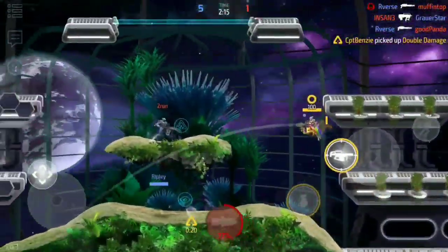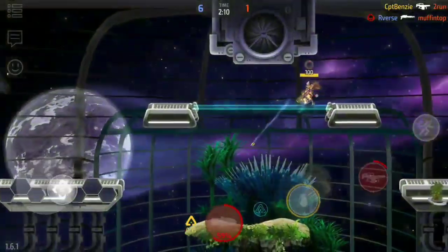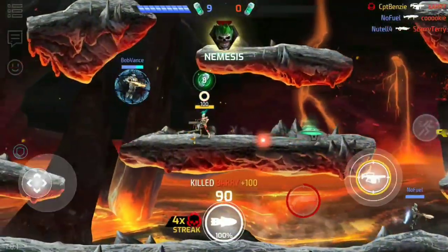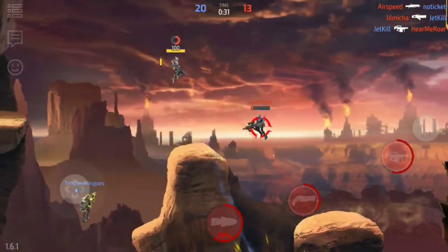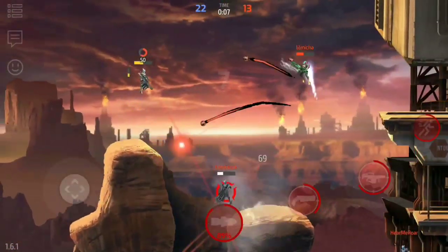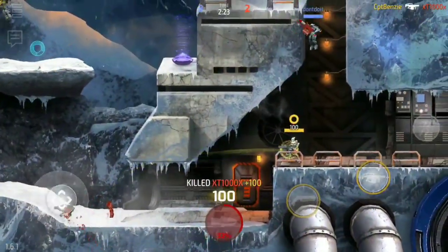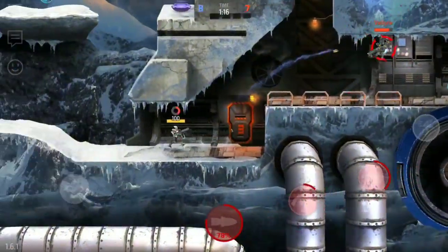Whilst the Badger can be tricky to use at first due to reduced mobility, it makes up for this in utility and firepower. The curved trajectory allows you to lob projectiles over obstacles, raining grenades on targets that weapons like the Black Tusk or Long Claw would otherwise be unable to hit. Your opponent will have to leave cover in order to return fire at you — and like its animal namesake, this makes the Badger useful for sinking your claws into enemies burrowed into supposed safety.